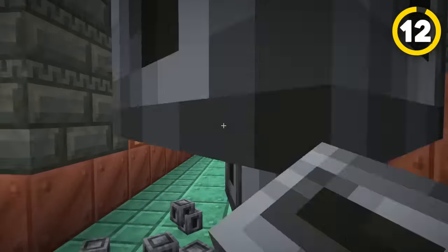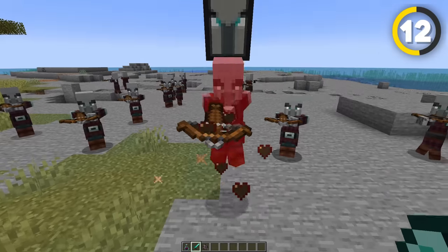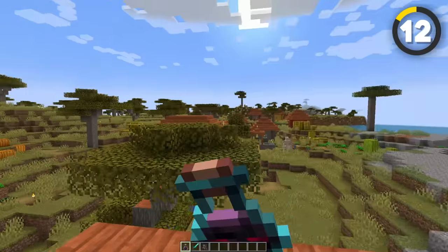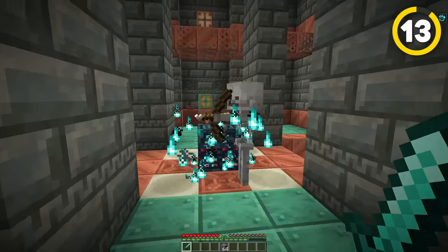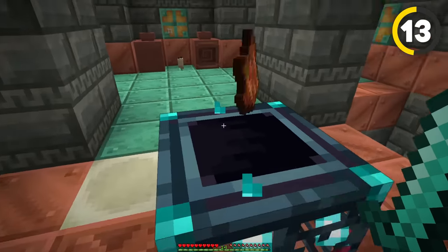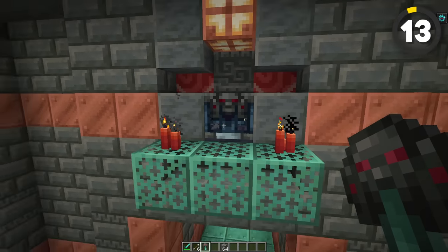Something else you can get from these is the brand new bad omen potion. Basically, this potion replaces the bad omen that you used to get from killing a pillager with a flag — now you actually have to consent to getting bad omen first by drinking the potion. Once you drink the omen potion, you can start a raid like usual, or you can visit the trial chambers and start an ominous trial, which is a little more difficult. When you complete an ominous trial, there is a chance of getting an ominous trial key, which can open the ominous vaults — like the other vaults, but more scary.